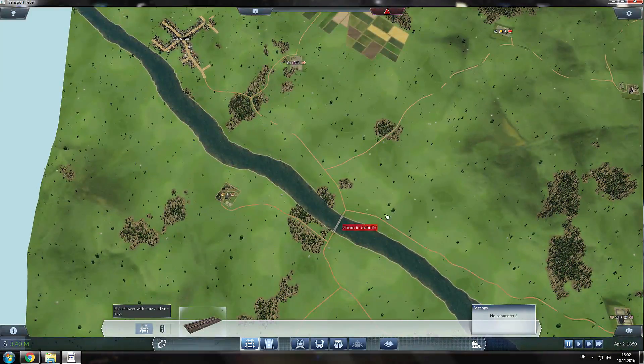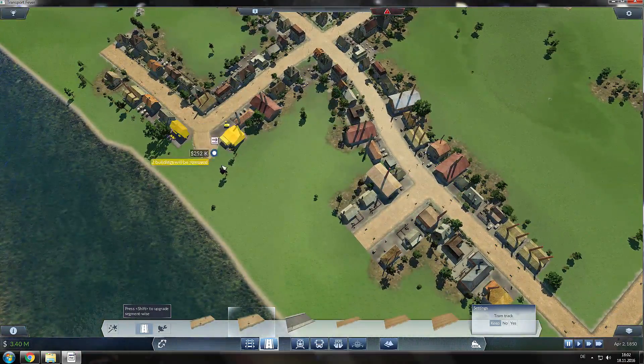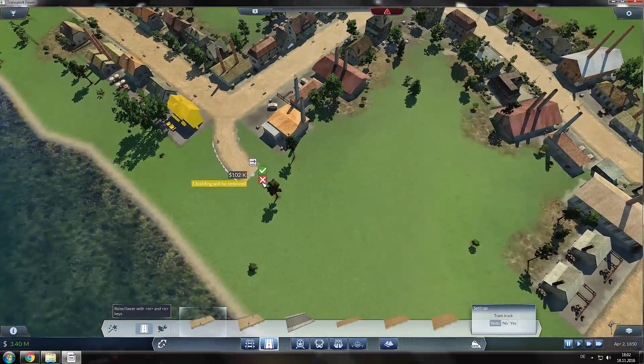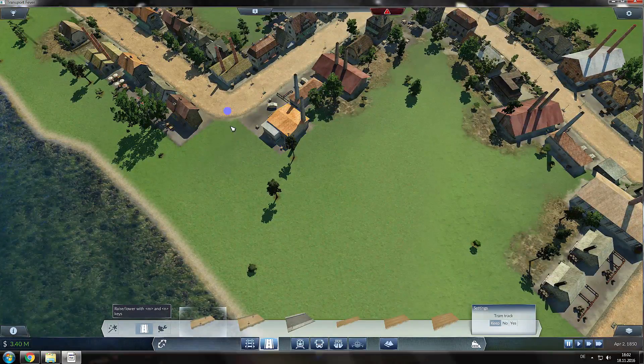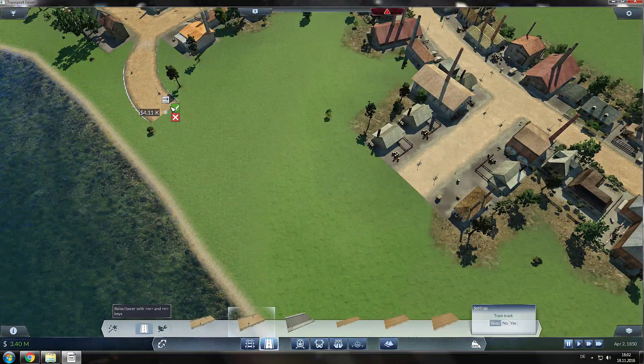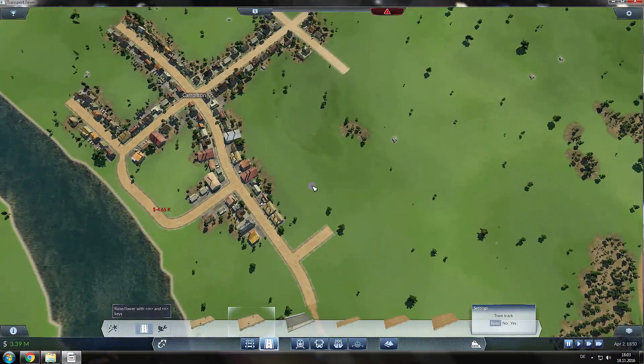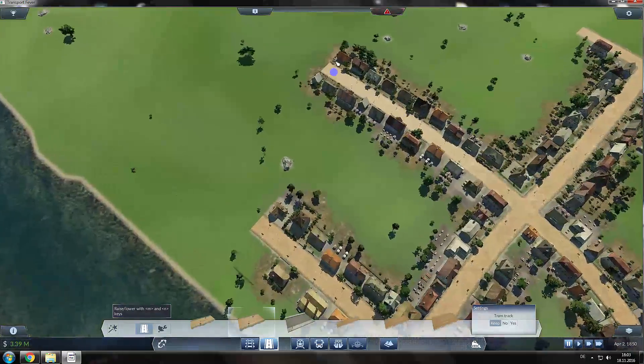I'm going to go over here and then lay the track up here. But first I'm going to need to connect some roads. Let's do it with the small road — there's always one building removed. There we go. Now we can switch that to a medium road and connect that to a medium road. There we go. This makes it easier for buses and trams to get around.